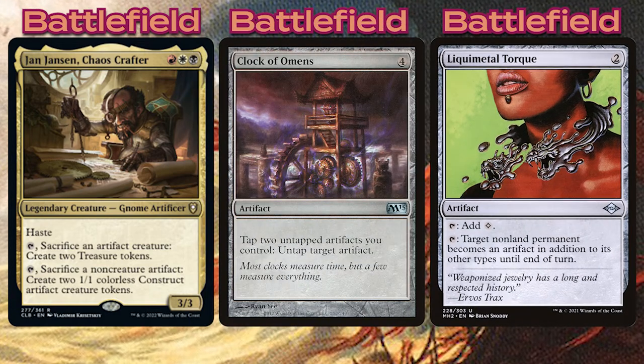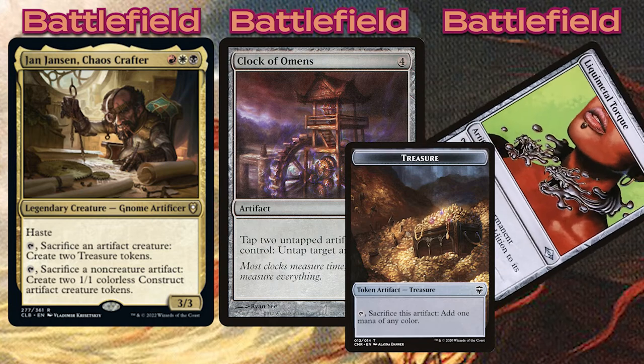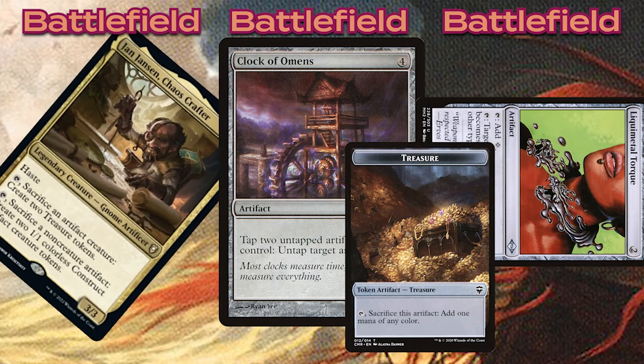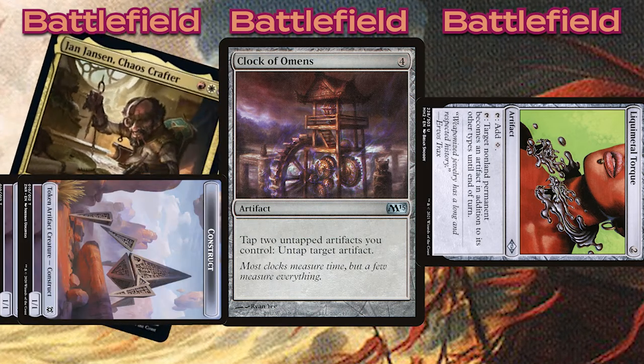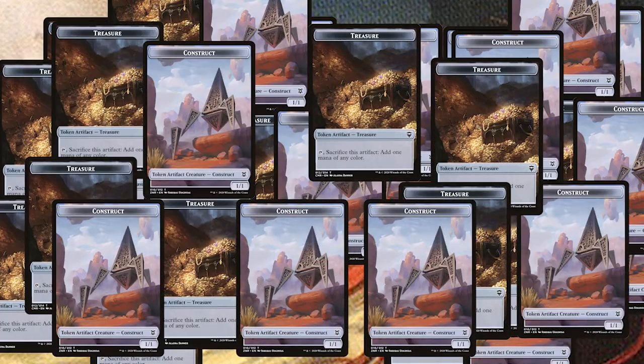You'll also need one other artifact, but it doesn't matter what it is. Activate Liquimetal Torque to turn Jan into an artifact. Use Jan to sacrifice an artifact to make two tokens. Then use Clock of Omens to tap those two artifacts to untap Jan. And just repeat this process for infinite treasures and constructs.